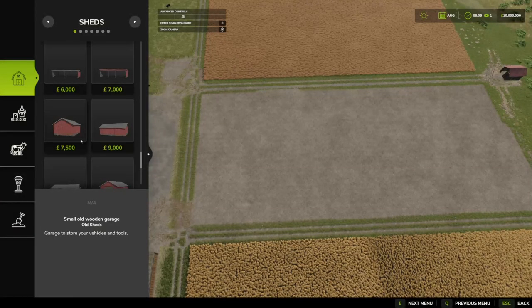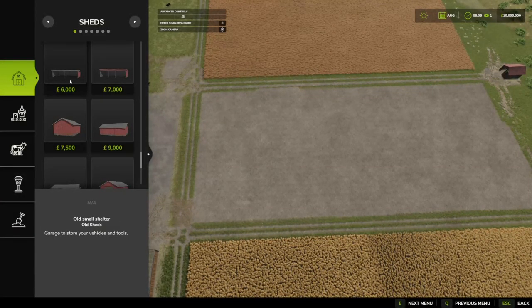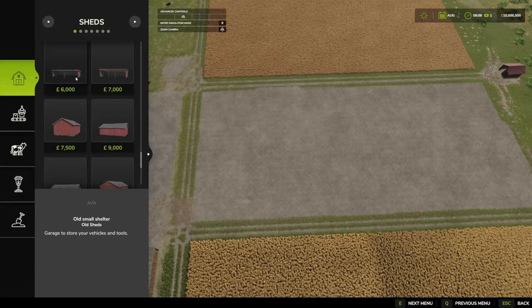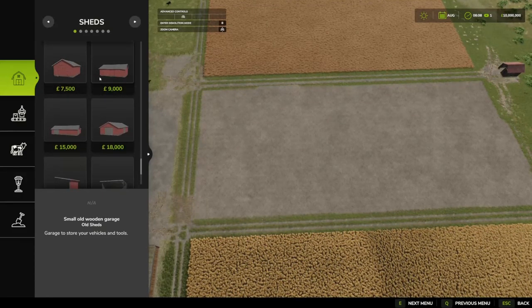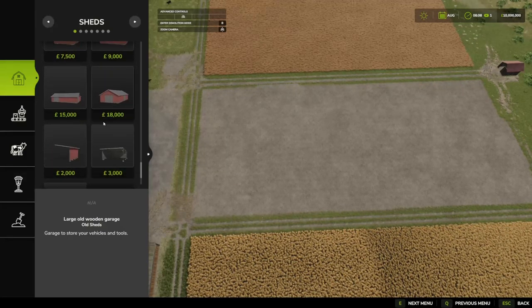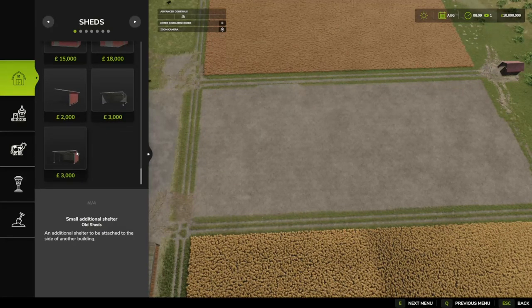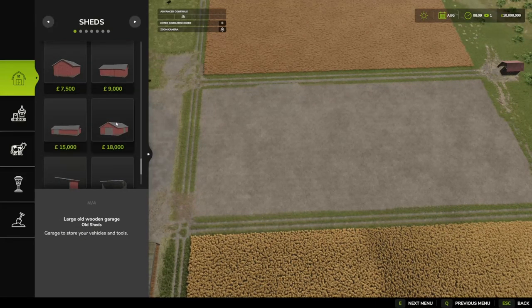For the sake of this one we've graveled over the fallow field again. We have six and seven thousand for the smaller open shelters, seven and a half thousand, nine thousand, fifteen thousand, and eighteen thousand for the larger sheds, and then two, three, and three thousand for the three additional add-ons that can go on the sheds. Let's get these placed down.